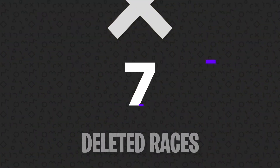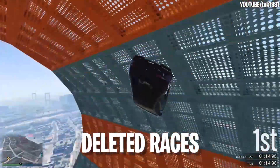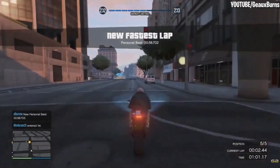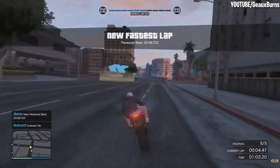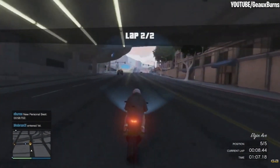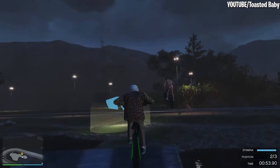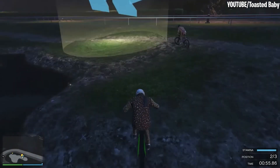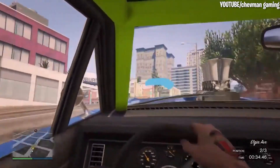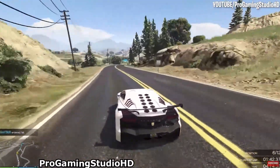Number 7: Deleted Races. GTA Online might offer some pretty epic races, but for some reason, many fan favorites have been permanently removed from the game. Unique races like Old Downtown, where players would race compact cars and motorbikes in a figure-eight route around FIB headquarters and the Maze Bank Tower, are sorely missed. Other deleted races include Saddle Up, a four-player bicycle-only race around the Vinewood Racetrack, and Vinewood Tours, a race that used the entire outskirts of Vinewood as its route. This is basically just scratching the surface of classic races that we wish were still in the game.